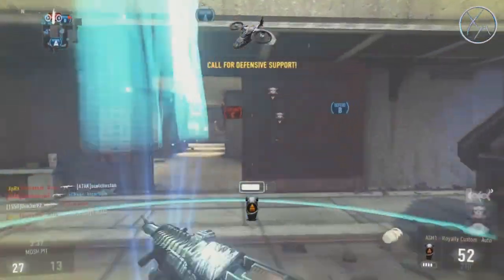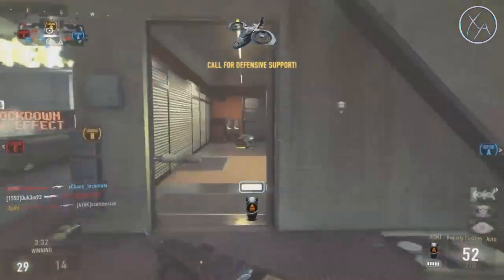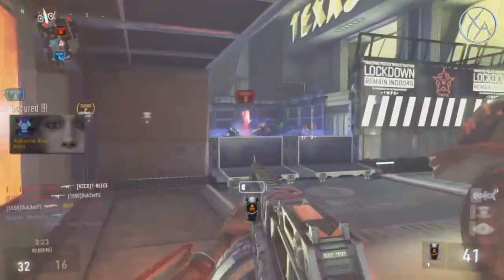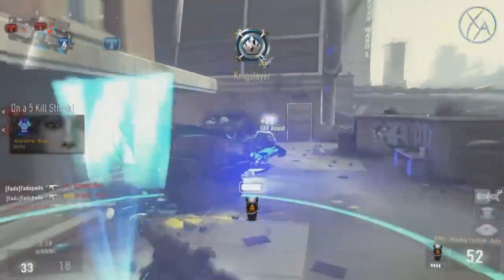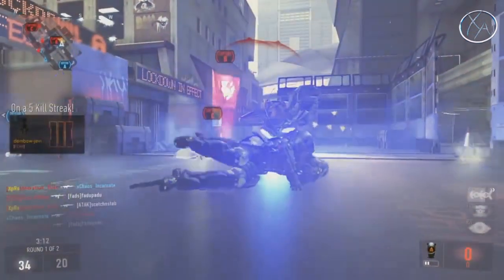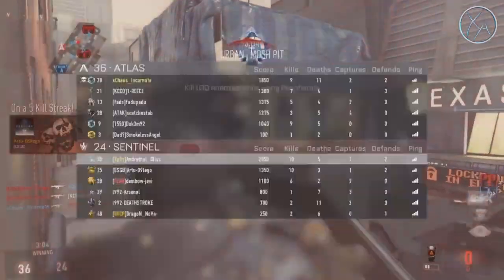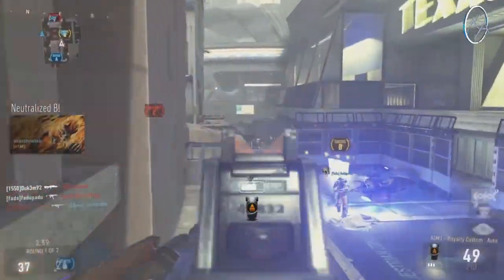The fact that you're on a 20 sensitivity doesn't seem to really be helping you in very many situations. Sure, you can turn really quickly, but you seem to know where the enemies are coming from most of the time anyway, so it doesn't really matter. It's not saving you from a ton of deaths, and it's not really improving your gameplay at all. If you drop your sensitivity down, it will feel like you're moving very slow and restricted at first, but once you get used to it, you will improve your accuracy and your ability to win gunfights more consistently.